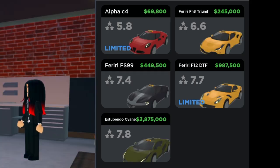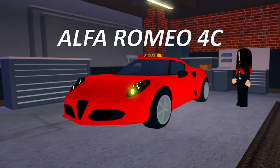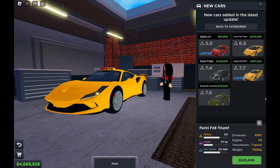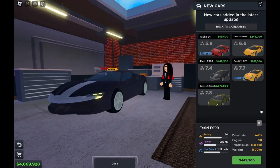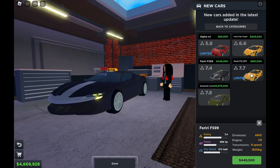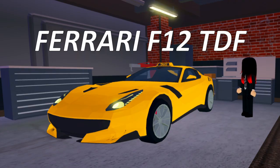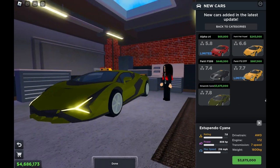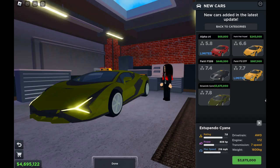The new update is Italino. The first car is Alfa Romeo 4C, the second car is Ferrari F8 Tributo, the third one is Ferrari SF90 Stradale Assetto Fiorano, the fourth is Ferrari F12 TDF, and last but not least Lamborghini Sian. There are five new cars and two new limiteds.